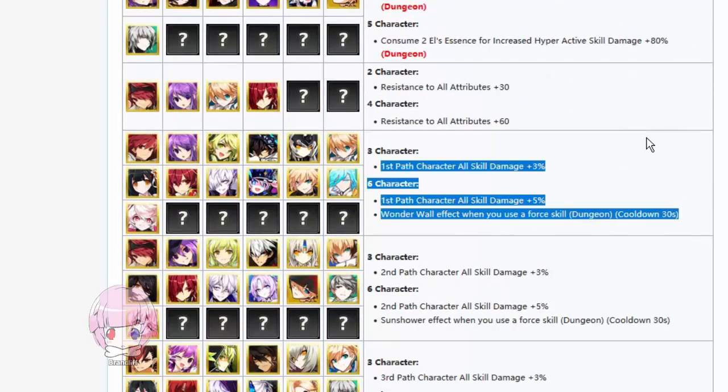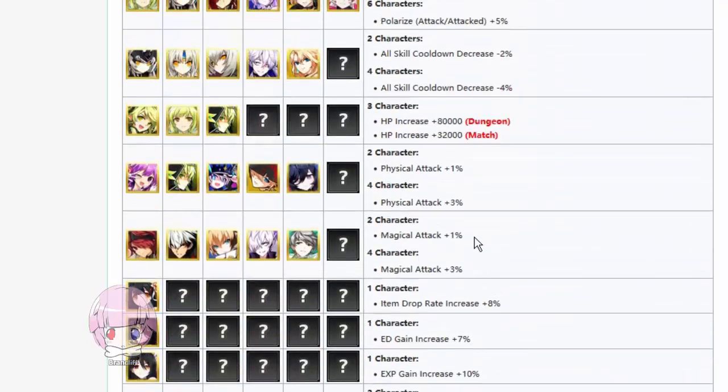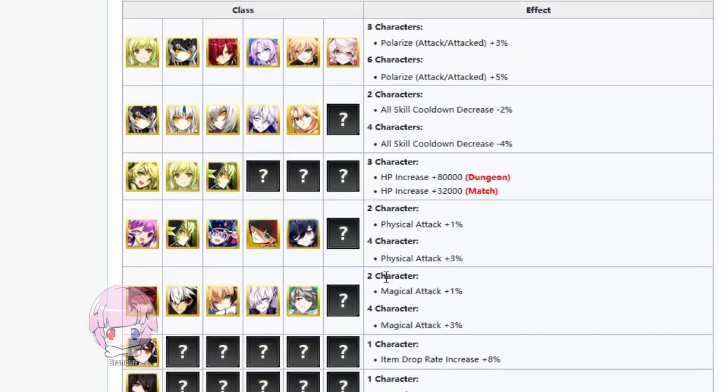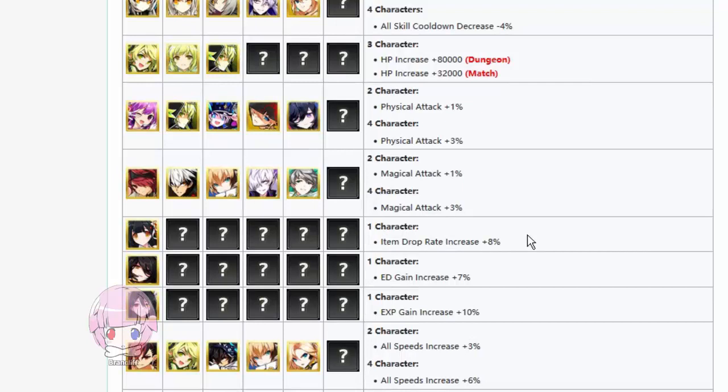The thing I mostly don't like about this system is it's really hard to memorize because they don't always do a good job of matching the effects from synergy relative to the classes that have it. For example, the first job bonus applies to all 13 characters of the first path, but if you scroll back up to the physical and magical attack bonus, that's only five classes — even though there are roughly 20 of each. So it's going to be hard to memorize which classes give which things, and you're probably going to have to cross-reference and alt-tab a lot.